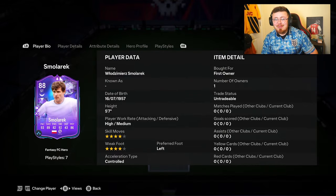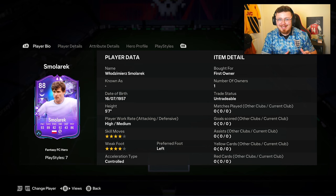EA are bringing the goods today. We've just had the Rolfo Fancy FC SBC — the app review is on the channel already. There's an icon player pick, including Team of the Day icons. And the big man Smolorek Fancy FC Hero is in the building as well.